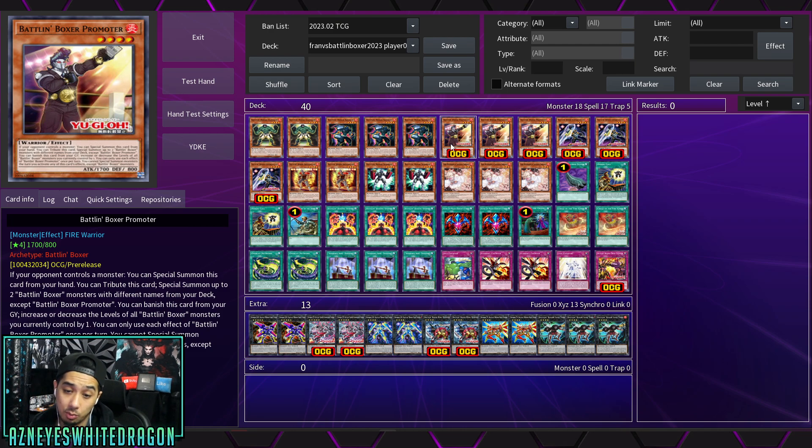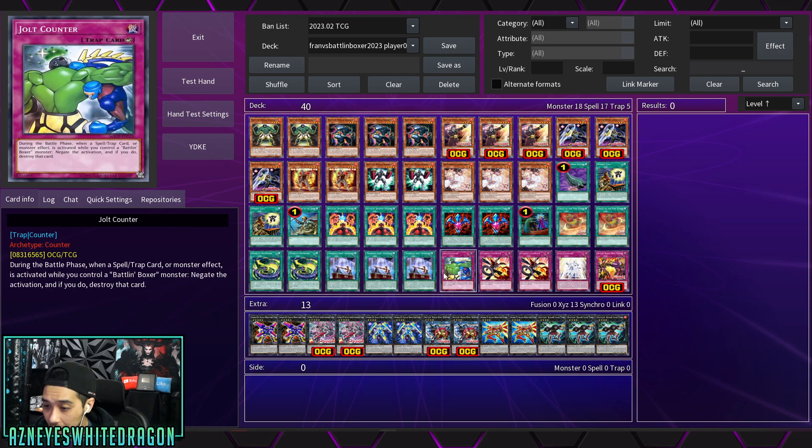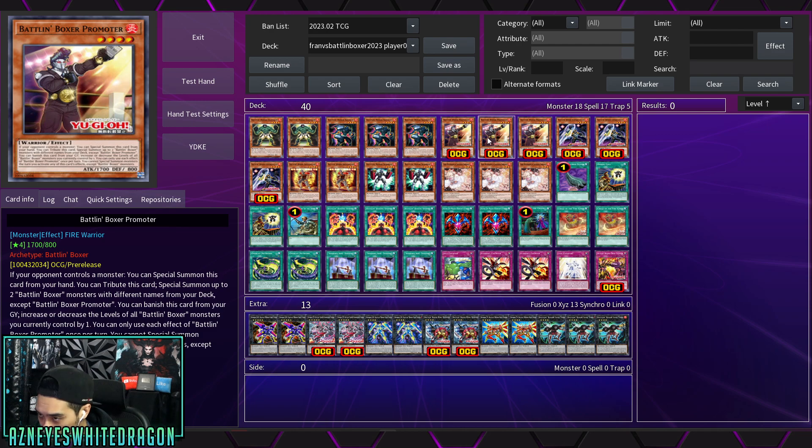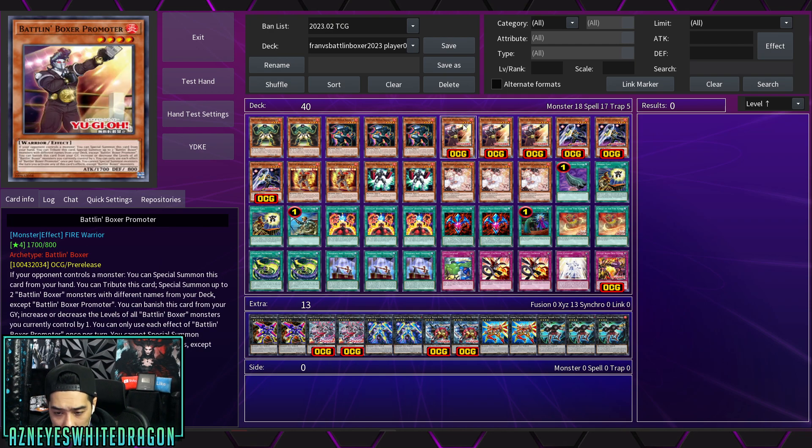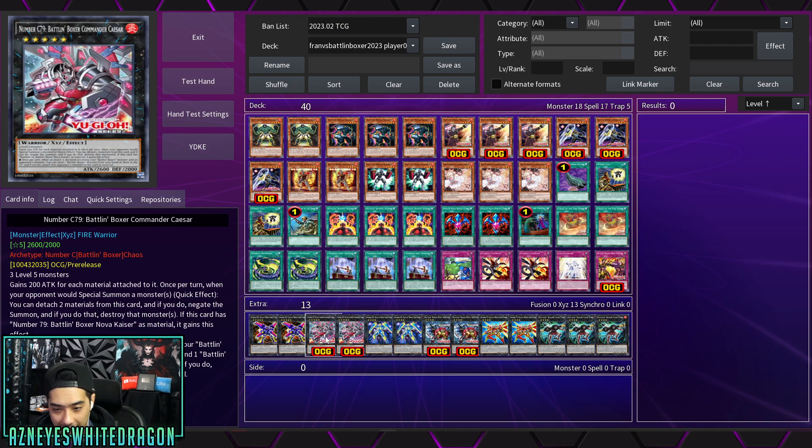In this deck profile there are double Glass Straws, three copies of Shadow, and three copies of Promoter. Promoter is important — if your opponent controls a monster you special summon it from hand, then summon up to two Battling Boxers with different names from your deck except itself, banish it from graveyard, and increase or decrease the level of all Battling Boxer monsters by one. This is the alternate way to bring out the newer monsters without ranking up since C79 requires three Level 5s. Going second this really helps, as you can spam out two and go right into it — though it does limit you to Battling Boxers only.